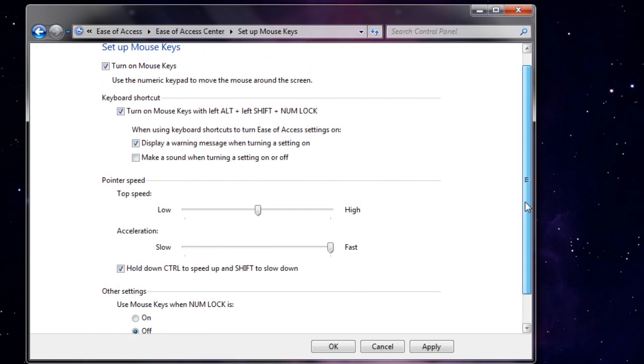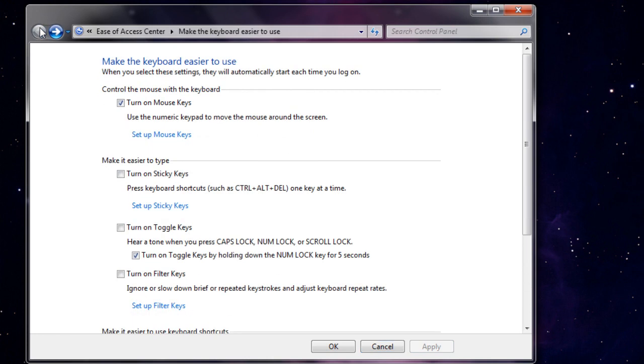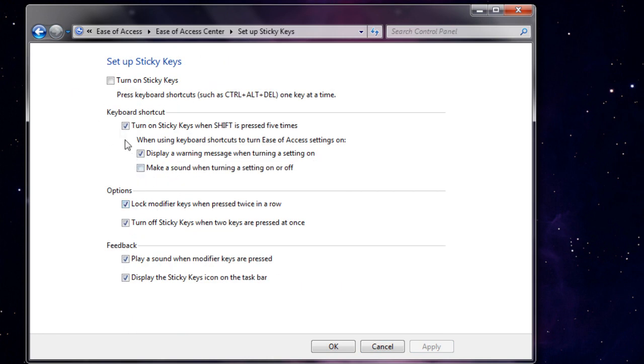After you've got all those settings down, you want to click Apply. Once you've clicked Apply, you want to go back and set up your sticky keys. This is the same thing — just make sure you have everything that you see on the screen right now. It needs to be exactly the same. And once you've got that down as well, you want to click Apply. Now you have set up your sticky keys and your mouse keys, so you are good to go.